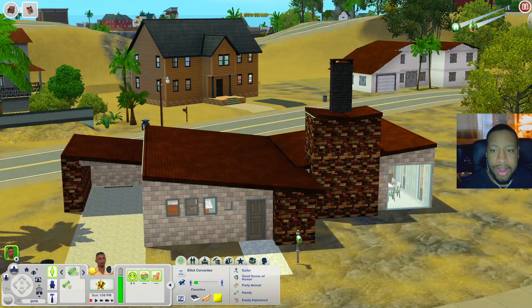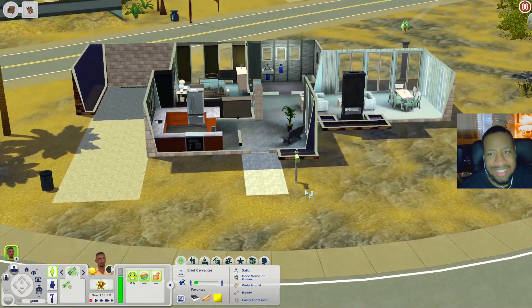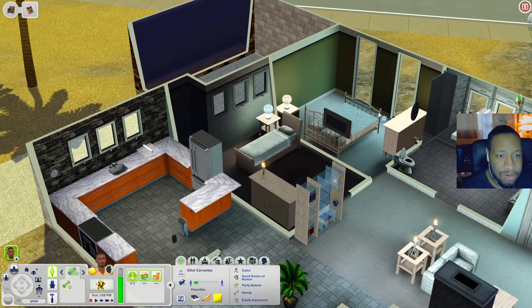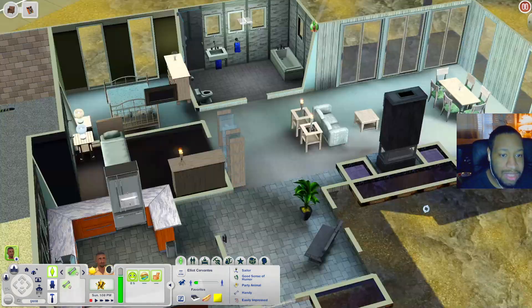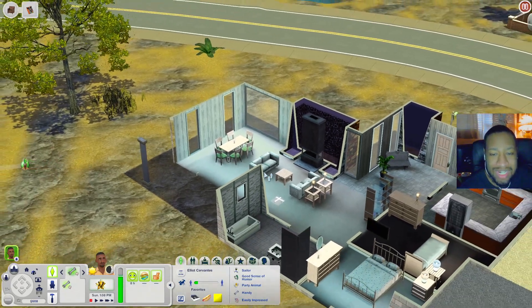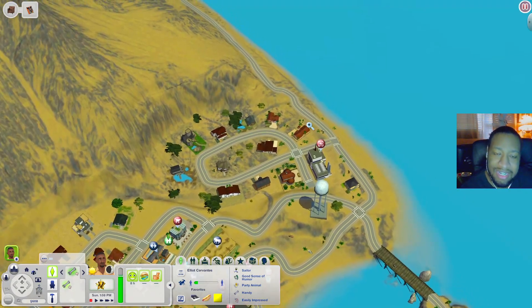This next house is giving me a mid-century vibe — I want to say I've seen this one before, maybe it's from Hidden Springs. Inside there's a kitchen, two bedrooms, a bathroom, a living room by the fireplace, and a dining table. I want to say this is in Hidden Springs but I could be wrong.